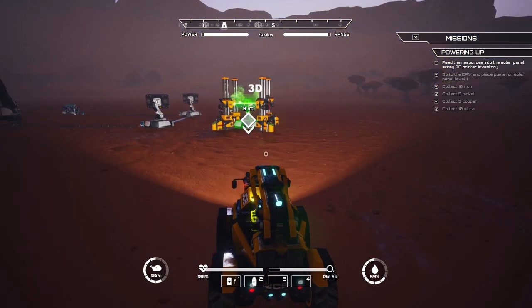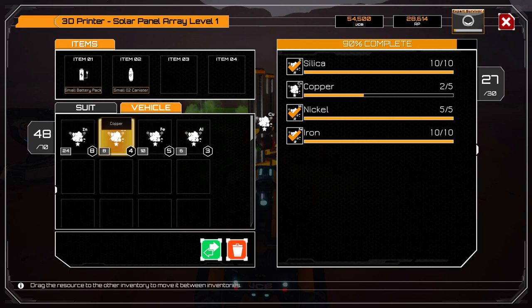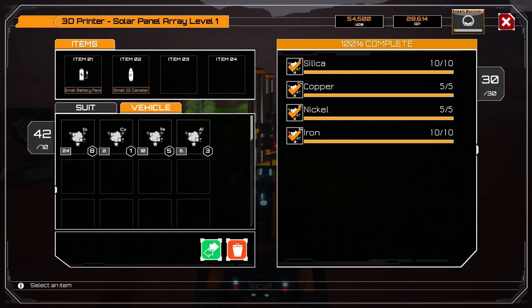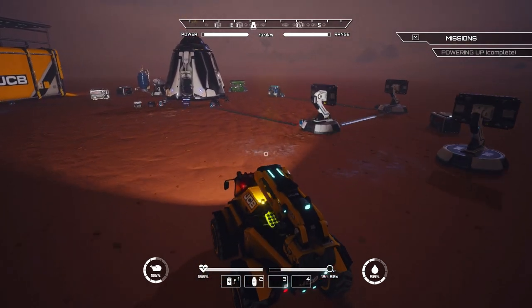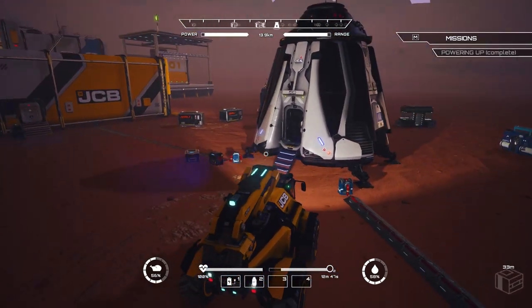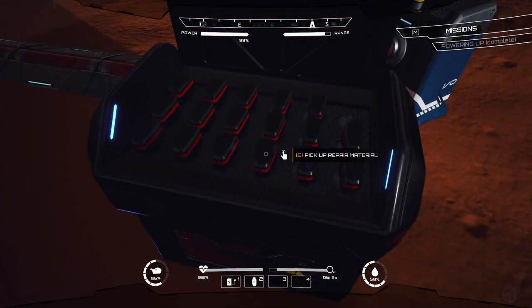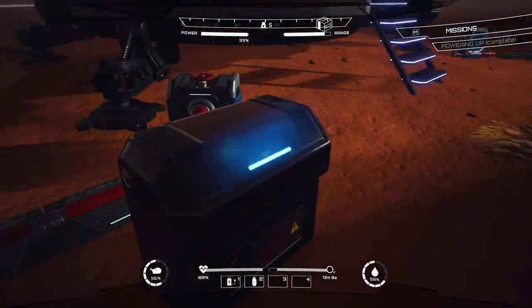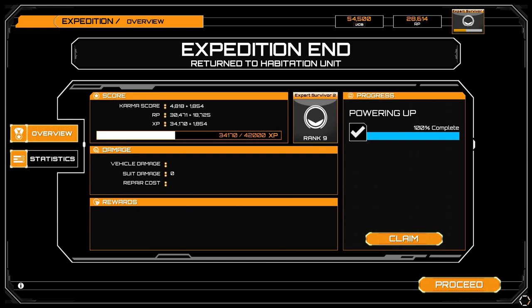We've got the copper now, and it's time to finish construction of our solar panel. Copper — there you go. The solar panel should be ready. The only thing left is to connect it to the power grid, and we should be fine in terms of power production. Let's also grab a little repair material — it's proven to be very useful. Look at how many research points we've got!